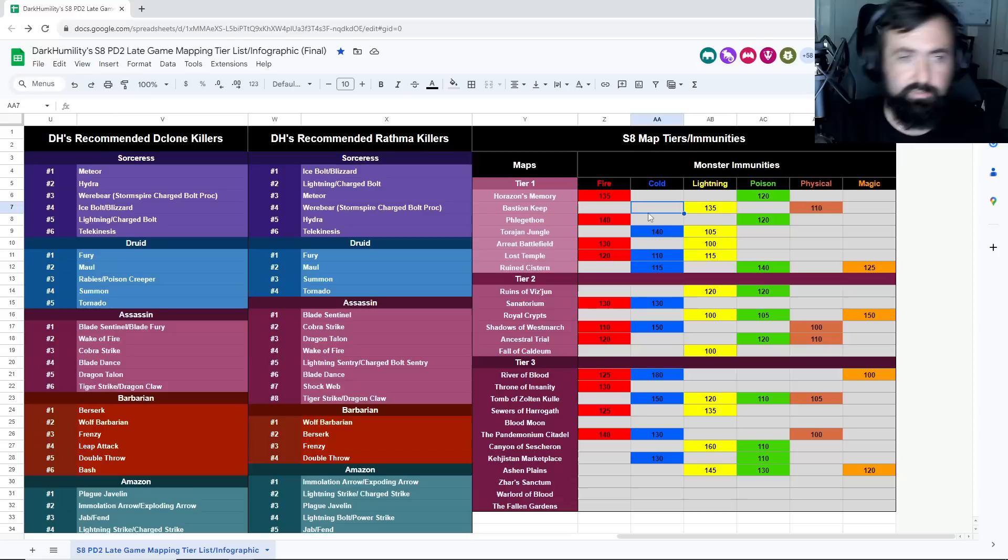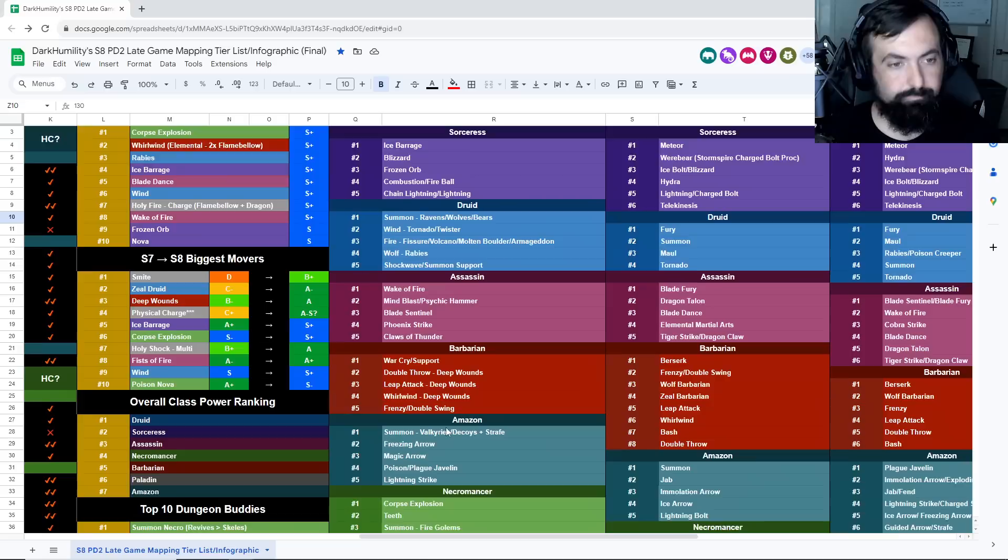For maps on Mind Blast/Psychic Hammer, you're going to want to look into Horizon's Memory — a really strong map for that build — and then maybe Torajon Jungle or Ruined Cistern. Arreat's Battlefield is also not a terrible map for that build. You can transition into those pretty easily.